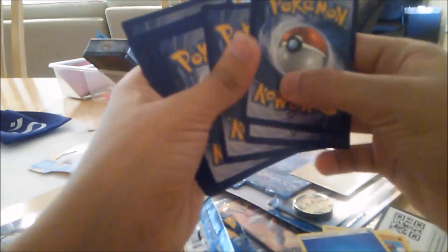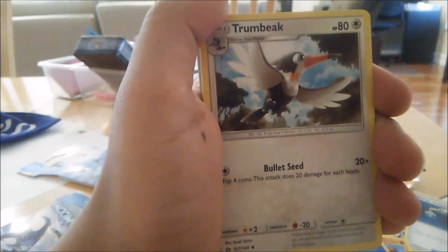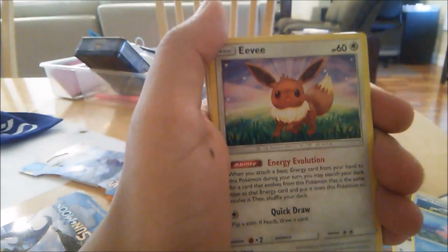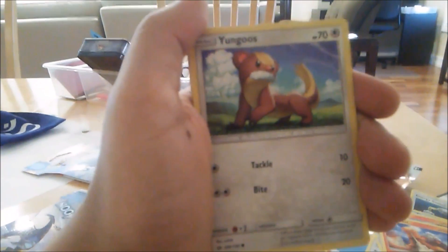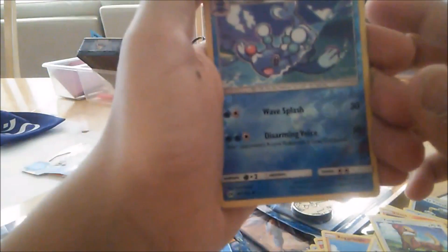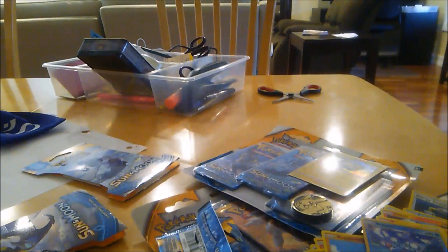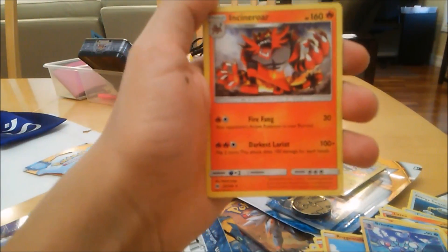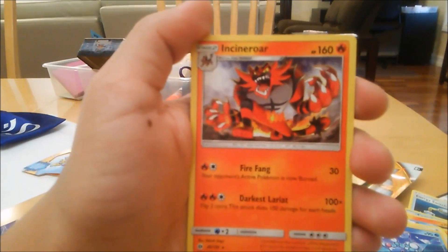Next pack is another blister — you can see Eevee on the front. Code card, then three from the back to the front: Energy Switch, Corsola, Eevee, Stufful, Litten, Crabrawler, Torracat, Yungoos. The reverse holo and a regular rare Incineroar.